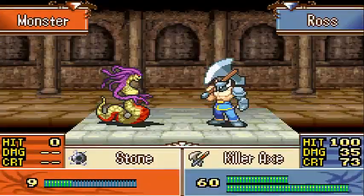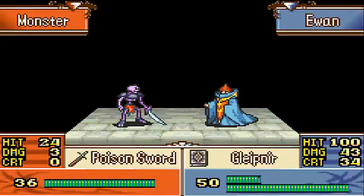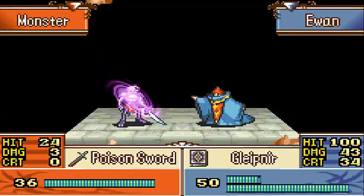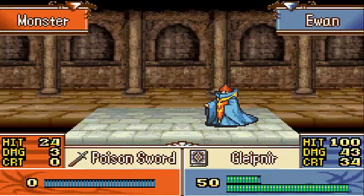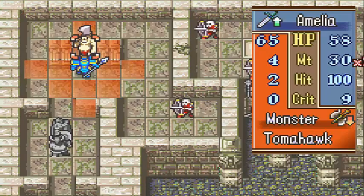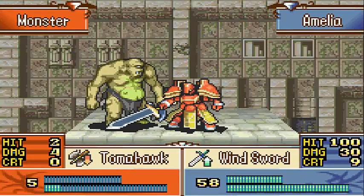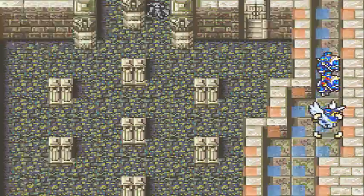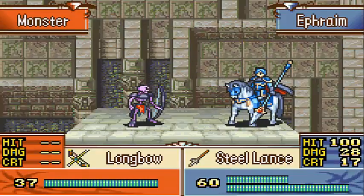I guess I'll have Ross charge up with the Killer Axe — fuck off. I'm surprised that wasn't a critical, but whatever. Have Iwan charge up and tell this guy to fuck off with Gleitner. Wham! And finally, Amelia's going to rush up there. I shall use my Wind Sword. Yeah! And he missed. God, that thing is ugly — there's a face only a mother could love.